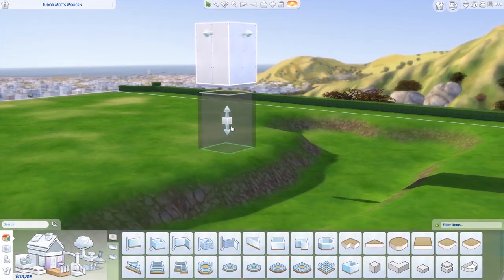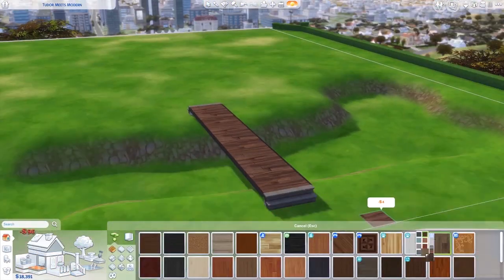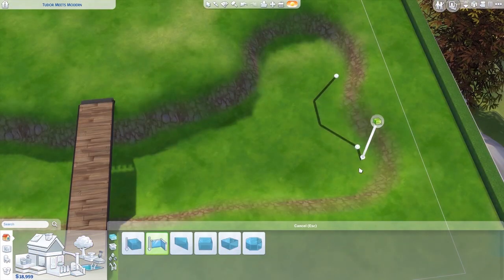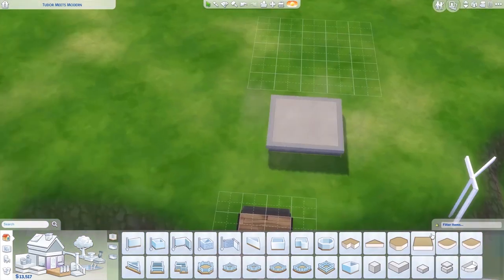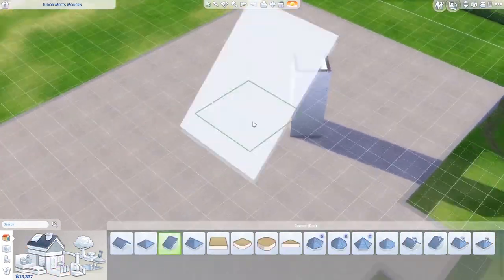Hello everyone, it's Jess Hearts. Today we're building the diagonal modded. Yes, I am using a mod, and that mod is Tall. And don't stress — you won't need this mod to download the house. It's marked as not using CC, and everything will be fine. I've tested it, and Kate Emerald has as well.